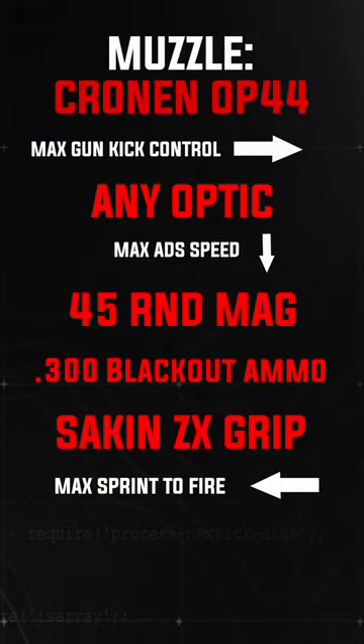This build right here is going to give you everything you need, and the most important part of it is the 300 Blackout rounds, which greatly increase the damage of the weapon. We have the Cronin OP-44 to compensate for the recoil added from the 300 Blackout rounds. You can choose any optic of your choice, but I recommend the Amop V4, the Sakin ZX grip, and then finally a 45-round magazine.